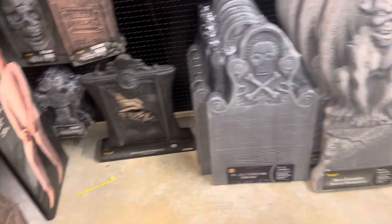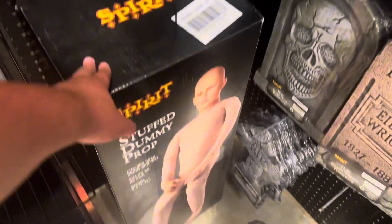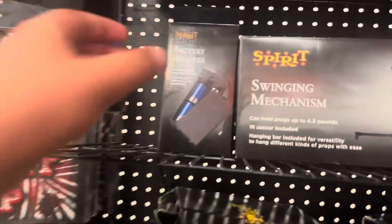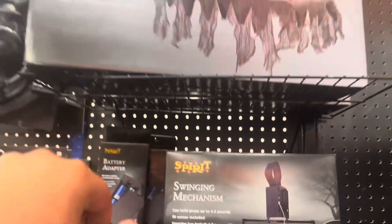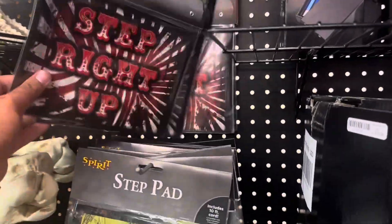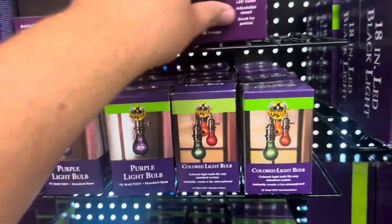Over here we have tombstones, the 'Never to Return' tombstone — pretty cool. We have the stuffed dummy prop, the foam coffin, a babies cradle, a battery adapter. They have two of those. There's the ghost swing — I got that last year at flagship — the animatronic activation switch from last year, step pad cover, and step pads. Over here some bigger tombstones, some fencing, some lights. They actually have the gray jumping spider — I already got him.